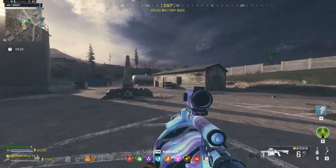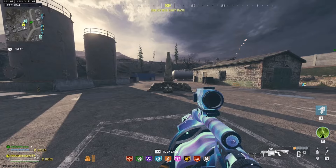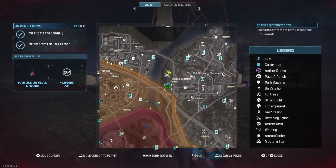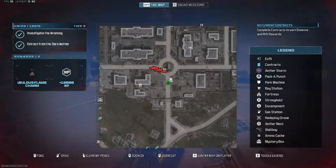Starting in the north part of tier one and going clockwise, this first one is located at H2. Just to the west of military on this hill, this one can be found in G2. On the south side of the military circle you have another one here at H3.